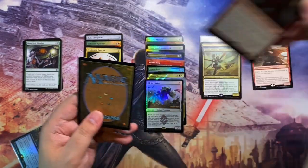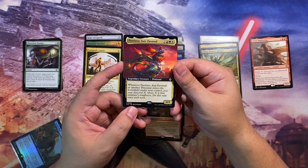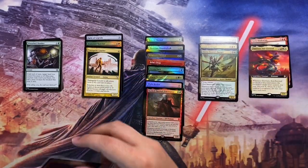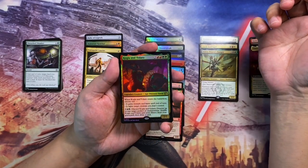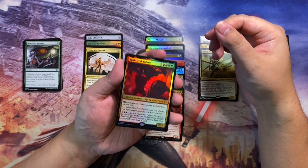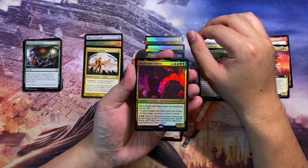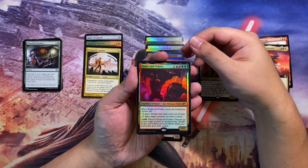Next is a borderless Fatlaza, Sun's Favorite from the recent LCI set — just an upgrade for the face commander of that deck I'm running. Then we have a foil Kogla and Yidaro, which would go into my Pantlaza dinosaur deck. However, I have to say the foiling on this is not good — it's totally washed out. You can't see the ape or the dinosaur turtle at all, just a dark silhouette. This might not have been a good pickup.